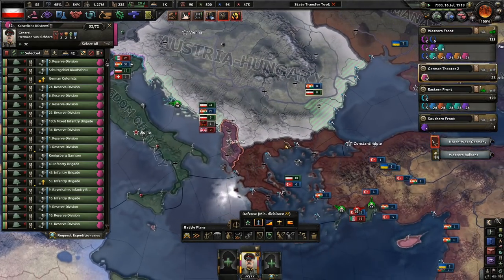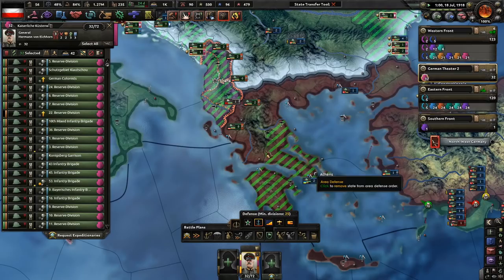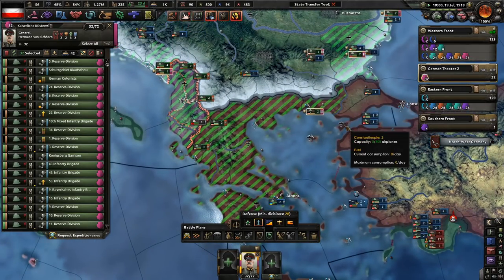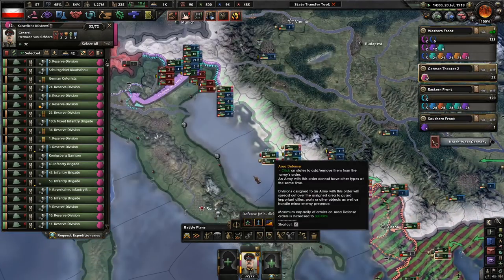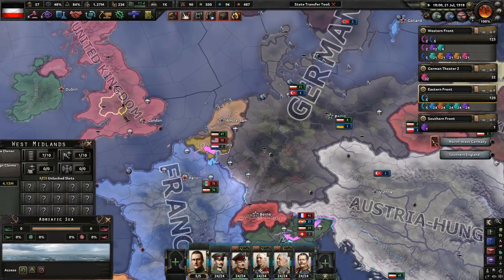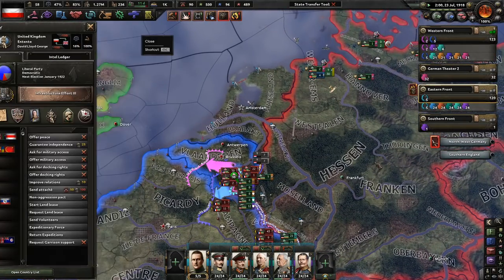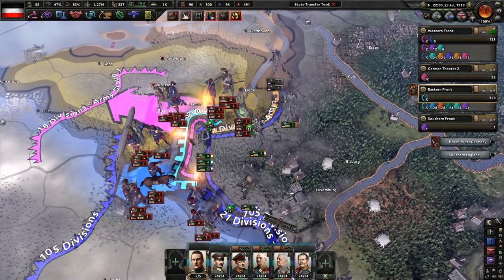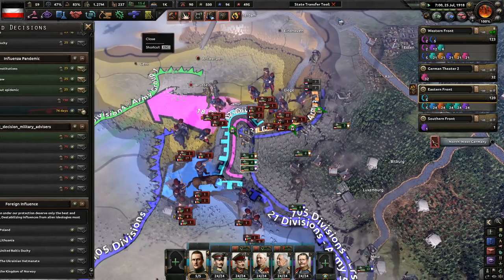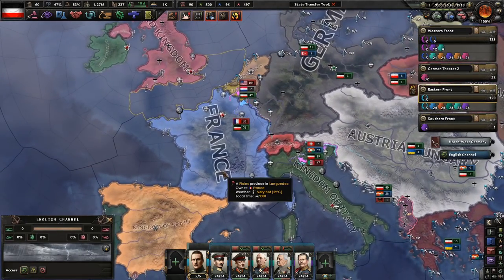You weren't even guarding that, so that makes sense. Schlieffen — oh, we were Schlieffening, but no longer. Just in case, guard these areas as well. We kicked them out — that's very good. There's a British Navy with quite a few battleships and destroyers. There's only a 10% chance to actually develop a vaccine. That's where we're going to end today's episode.